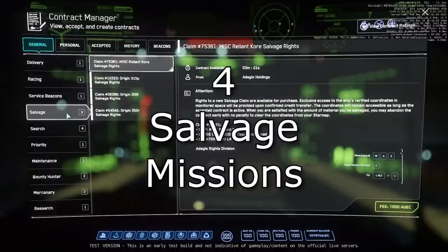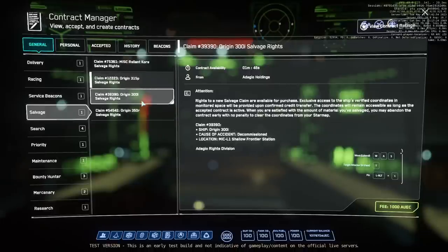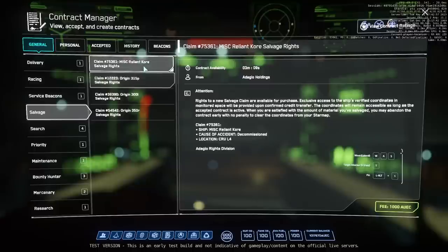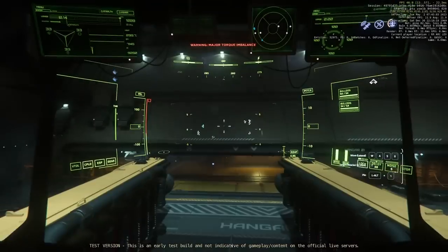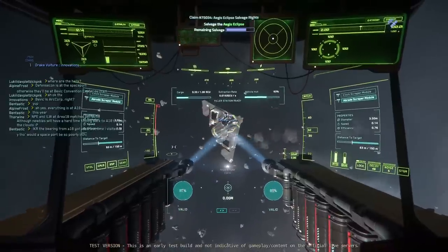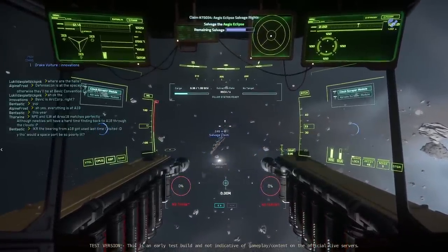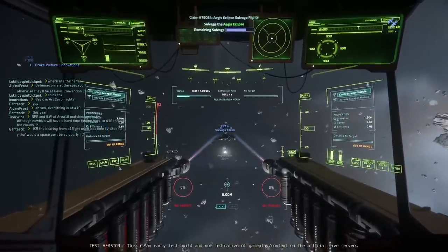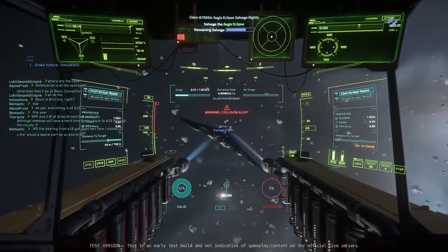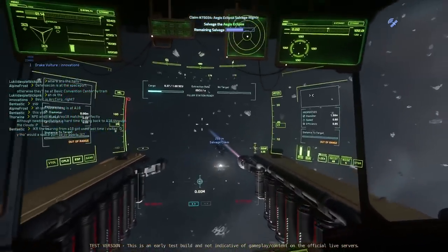Number four: salvage missions. These are found in the contract manager of your mobile glass in the category of salvage. You pay a fee and are given coordinates to a wreck. The ones I was able to test were 1,000 credits and gave access to a single-seat ship near a Lagrange Point. I hope that larger ones will be available as reputation is gained, because a Reclaimer crew is not going to be satisfied with just a 300i to go after. Go there, salvage, and then abandon the mission without any penalty when you are done. Having practiced with large ships during the last PTU, I learned that salvaging small ships has an additional challenge — they are easy to bump, and once you bump them they start moving and spinning, making it very difficult to do anything with them after that.